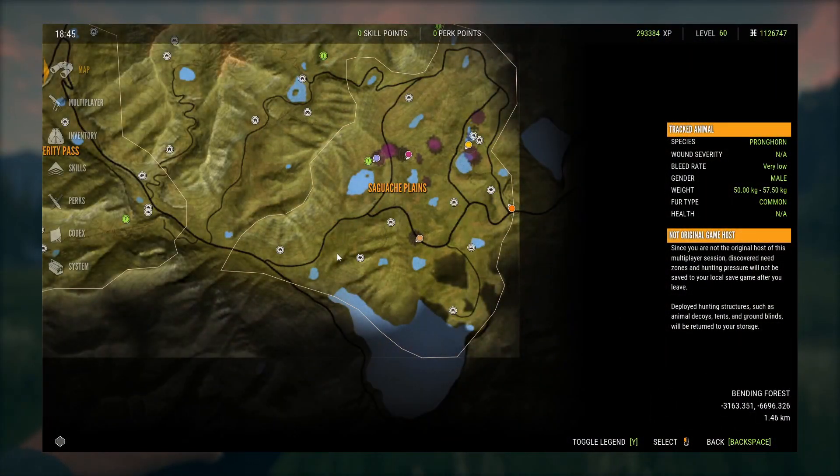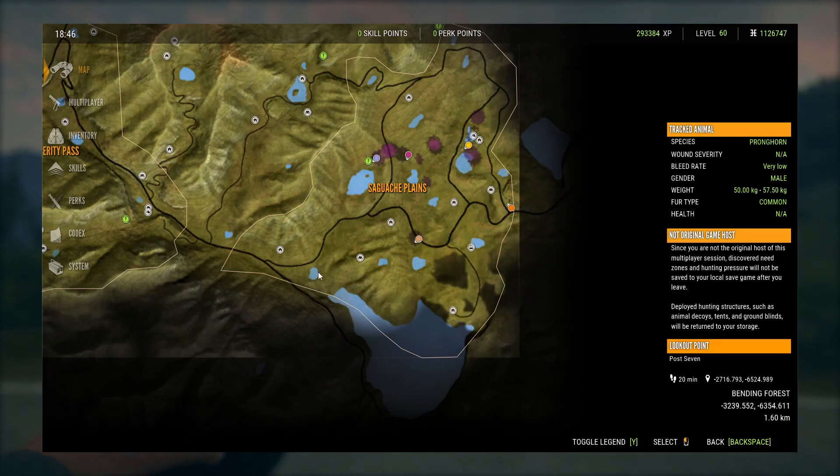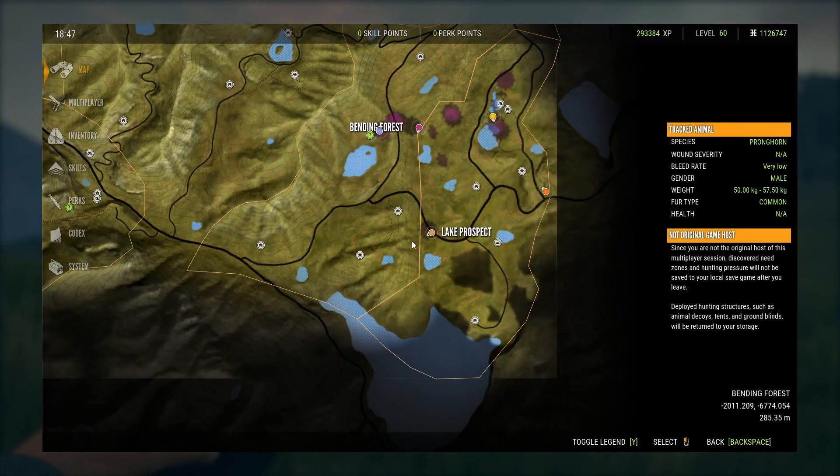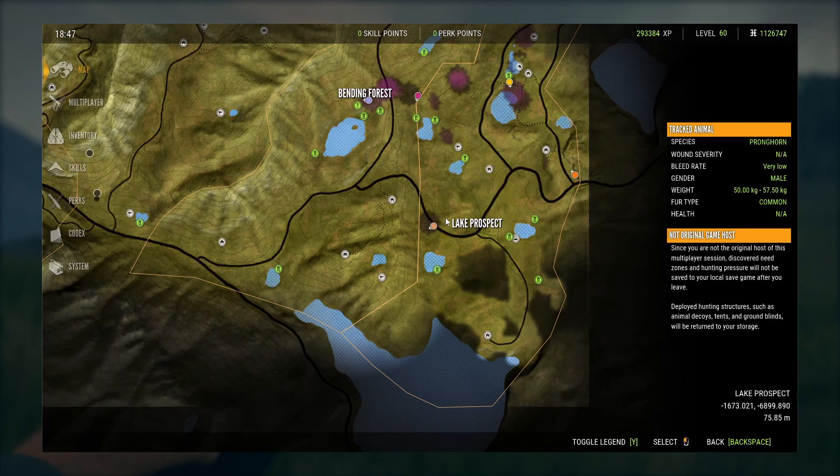Here's the map. Bisons are basically located on this bottom right corner of the map — basically this whole triangle, including every lake on this area and down here too. You'll find them also up here. The location with the higher concentration of feed zones is this area right here. It's a nice open area and you'll find lots of Bisons right there.